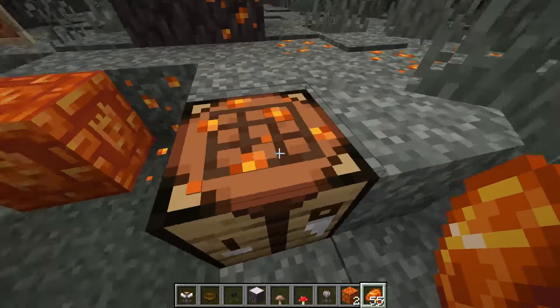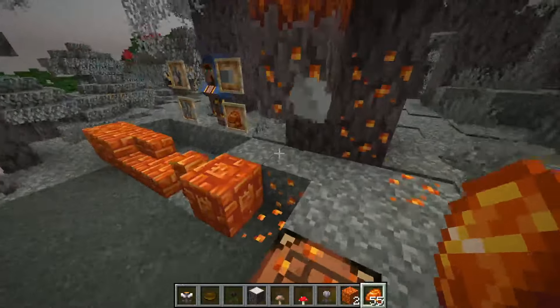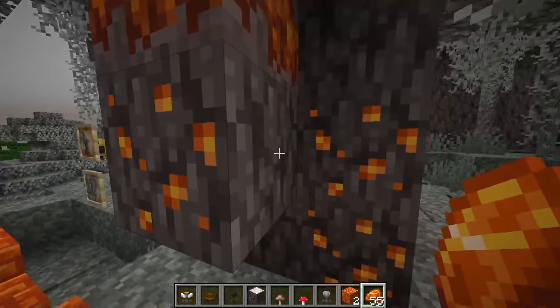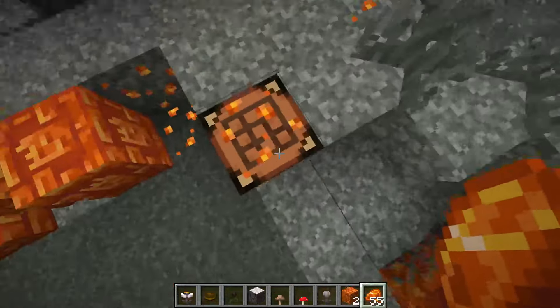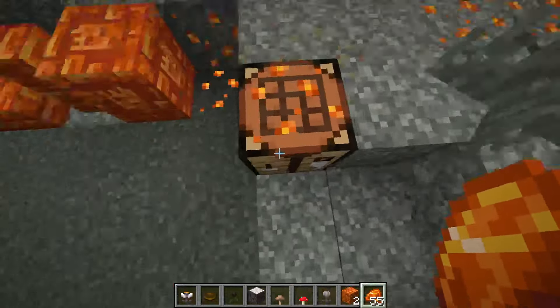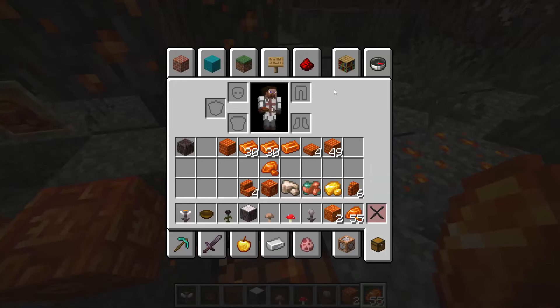You can still place resin clumps on any solid block, which is really cool. The detail is going to be crazy - look, if you place it on a crafting table it's like there's stuff being crafted on it. I'd love to see resin be a little sticky as well, kind of like honey.